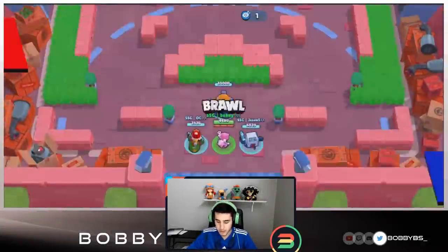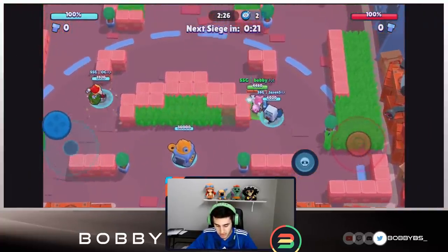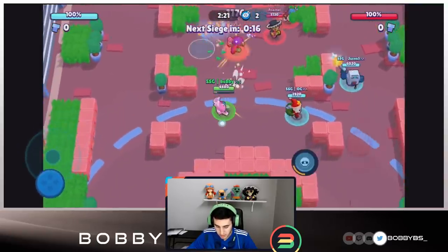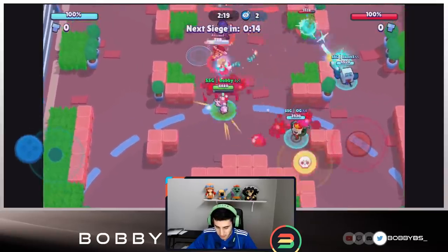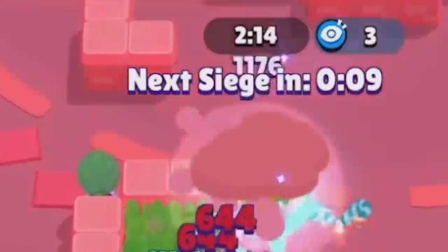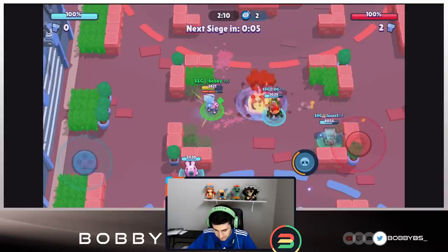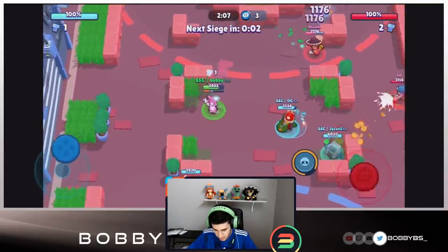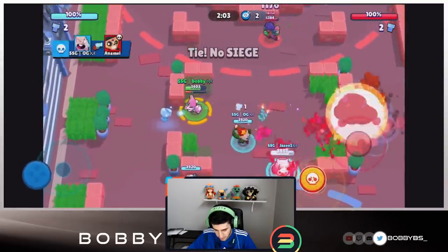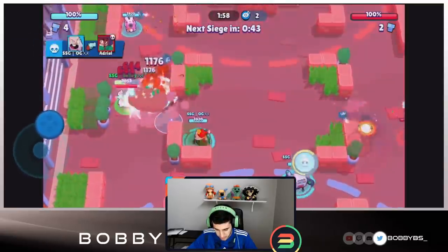Here we go into the third game. We're going to be facing Poco, Rosa, and Penny. I think this might be the best comp in the game for mid control. Not too sure about defense or offense, but the offense is always going to be good with Rosa. Anyways, let's see if we can get that kill — OG missed it. Typical OG. We're going to chill over here and get that shot off.